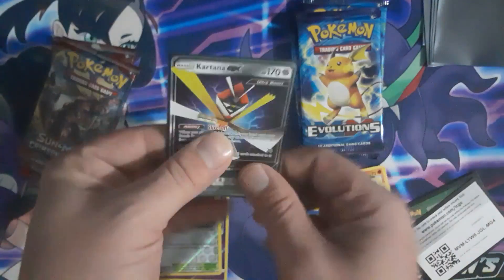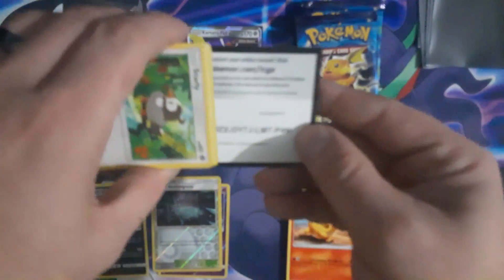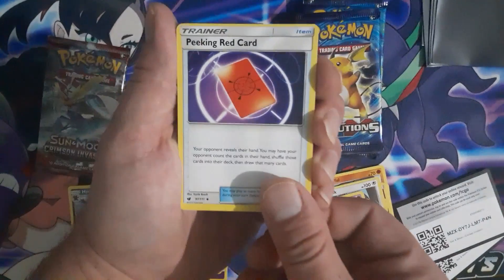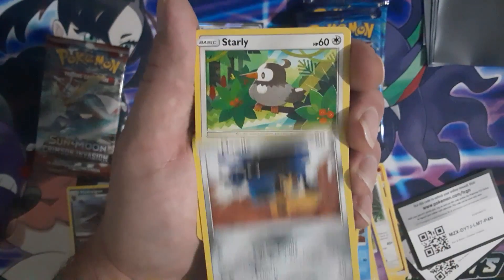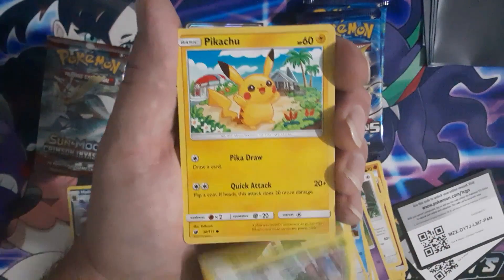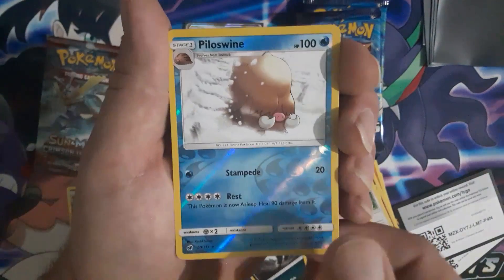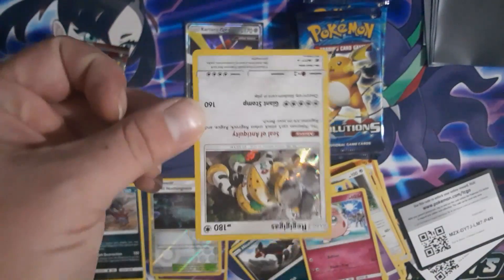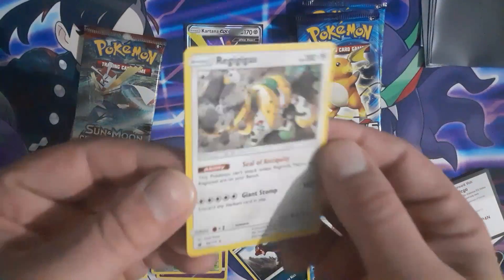First ultra rare, second pack! I had no problems with any of these Crimson Invasion packs — energy, Grumpig, Wailmer, Starly, Skiddo, Pikachu cute one, Houndour, Jigglypuff, Pile of Swine. Wait — look at that, it's upside down! I have no problems with any of these Crimson Invasions on the first packs, but this one's upside down.